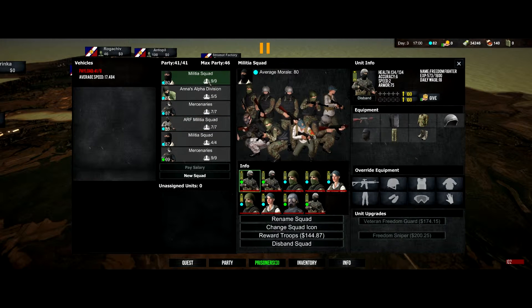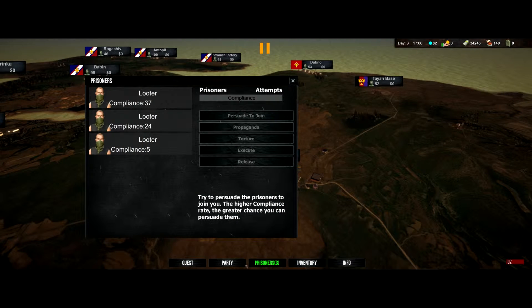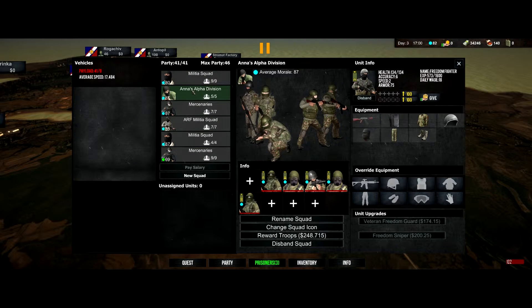Next is the party tab. I like it because you can divide into multiple squads. It's based on your character's leadership and commanding skill. The squad doesn't disappear just because you remove everyone from it — you can create as many squads as you need and it'll just sit there at zero. They have an average morale, which is the morale of each individual. So there's the morale of the soldier, the morale of the squad, and then the morale of the party.